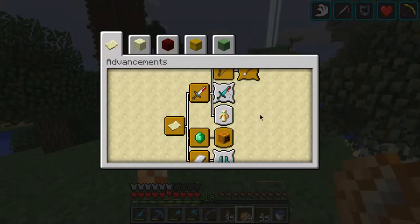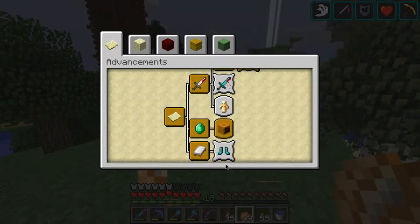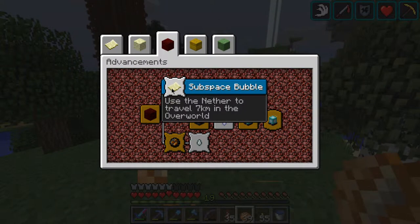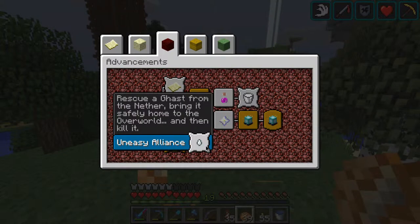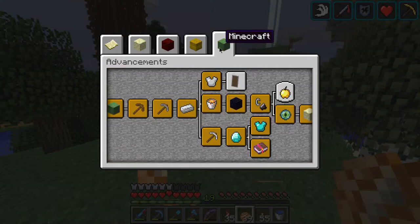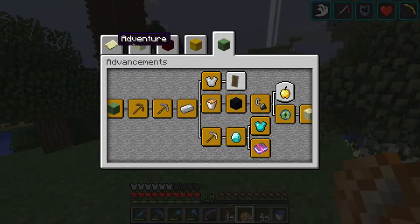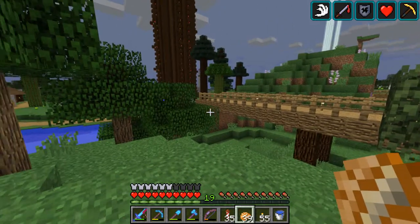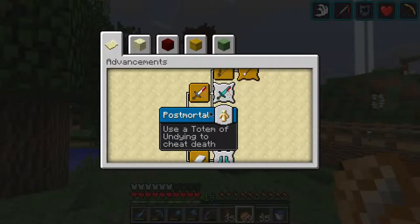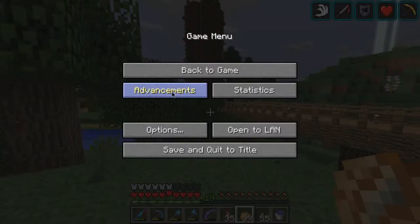Let's also check out some of the new achievements or advancements. Same stuff, same stuff. I believe it now remembers which tab you were on, which I like. I also believe there's now a hotkey for it — I think the default one is L. Yeah, look at that, and it remembers! That's so cool.